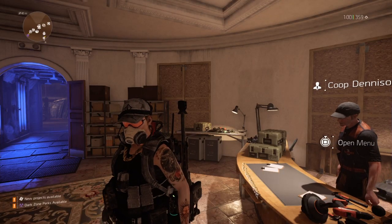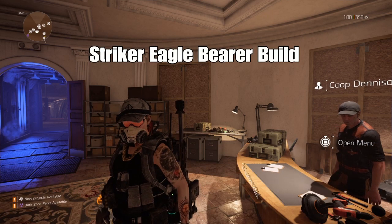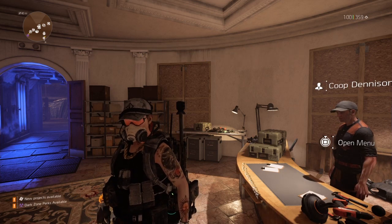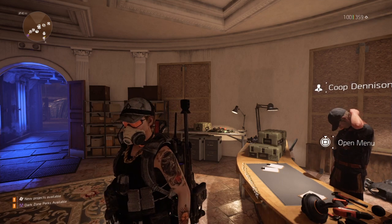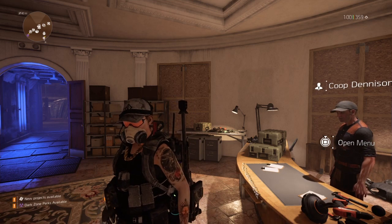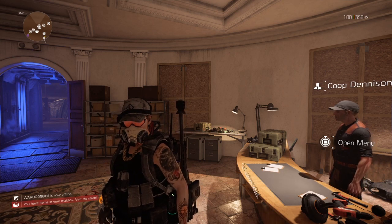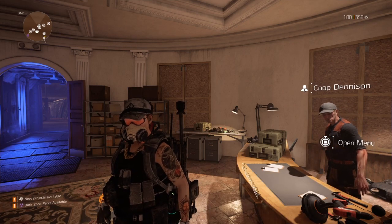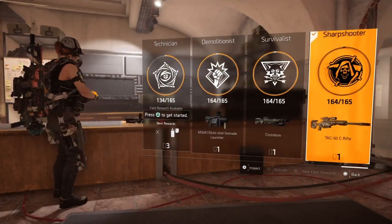Yo what's good, it's your boy. Today I'm bringing y'all my second AR build — this is my AR Striker build. I've been sitting back trying to figure out how to make ARs hit faster, how to make the Eagle hit stronger like it used to before it got nerfed, and I finally found a way to do it. With this build I'm using three-piece Striker, two-piece Providence, and one-piece Fenris. Don't forget to like, comment, and subscribe.